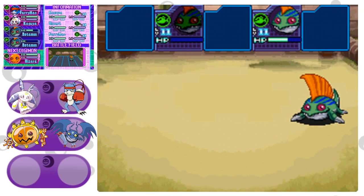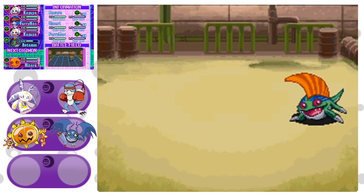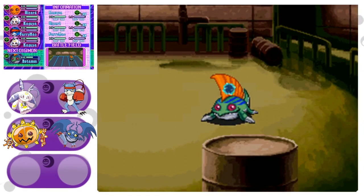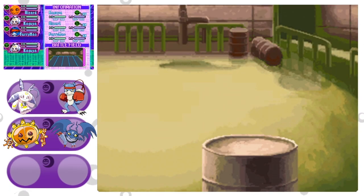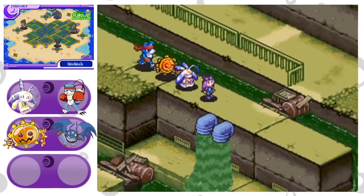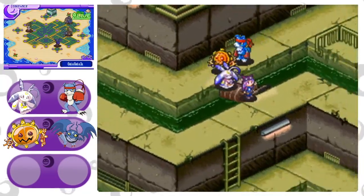That's not the case in this game. In this game, Betamon has a completely different Digivolution tree. Instead, Snow Agumon digivolves into Seadramon. Snow Agumon — so we went from a fish to an Agumon? It's a white Agumon, effectively.